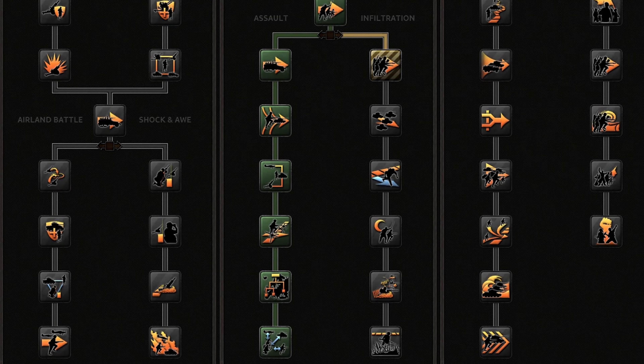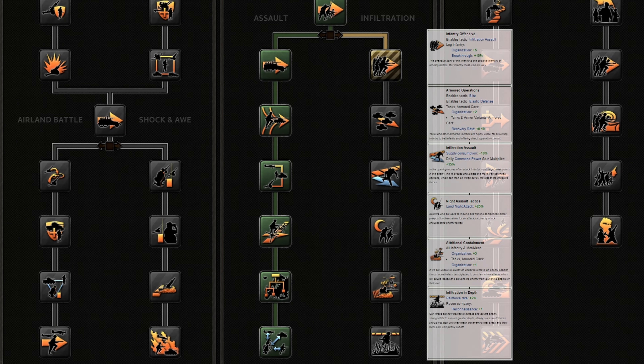The right side path is the Infiltration path. It offers bonuses in infantry organization and breakthrough, tank organization and recovery rate, a decrease in supply consumption, a land night attack bonus, and bonuses to reinforce rate and reconnaissance. These bonuses are a bit of a fusion between Mobile Warfare and Mass Assault but are in their own way weaker than what either of those doctrines would provide.